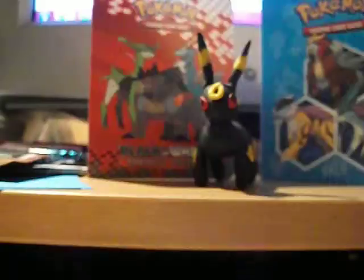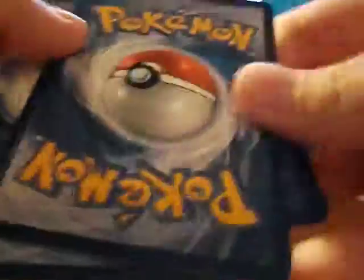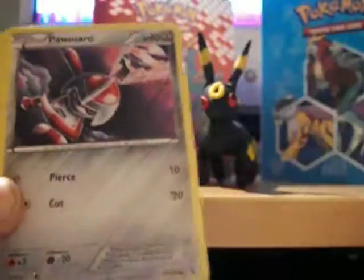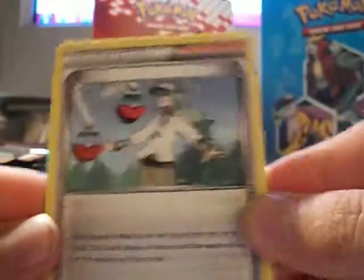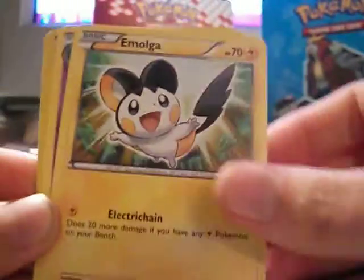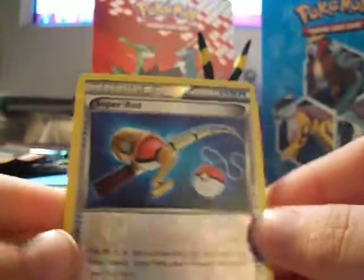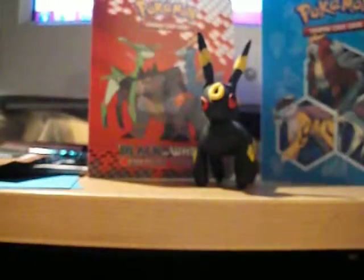Not even worried about these packs. Up first is Vanillite, which I think was the first one I opened last time. Poignard, Shelmet, Solstice, Temple, End — which I have but I like to collect End — Emolga, Devotion. The reverse is a Super Rad, and the Rare is a Dreddion. He doesn't need to leave.